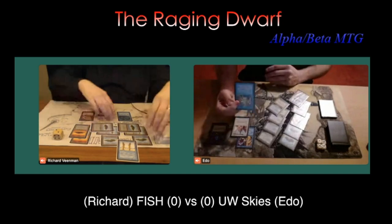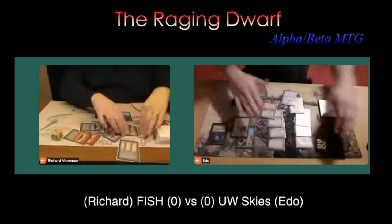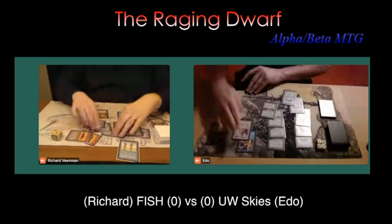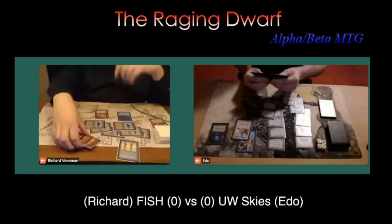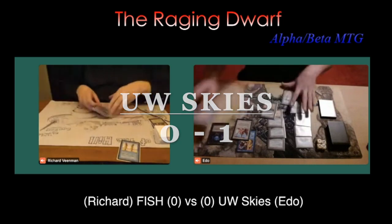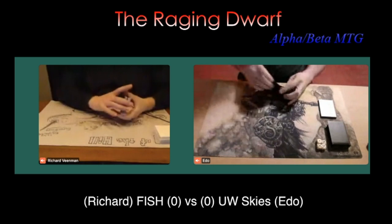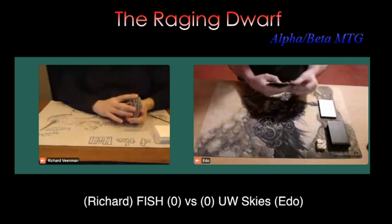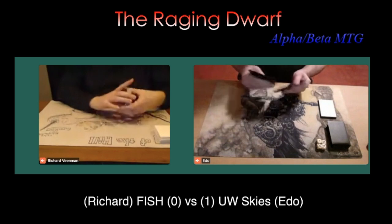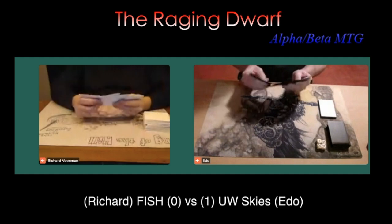It looks like Richard wants to do something still — he's going to play Power Sink to make matters even worse. Yeah, Edo, I think you've won. Untap and attack — good job. Edo winning game number one. I'm curious to see what these players are going to board in and if it will affect game two. Will we see that Circle of Protection: Blue? We'll give these players some time to sideboard, and we'll catch back up to them in game number two.